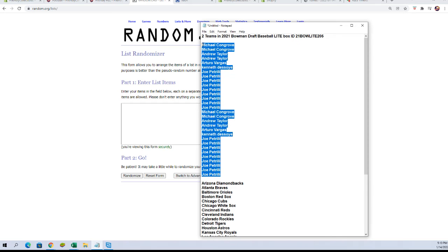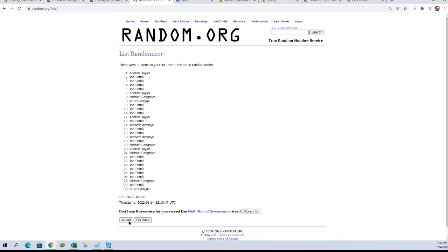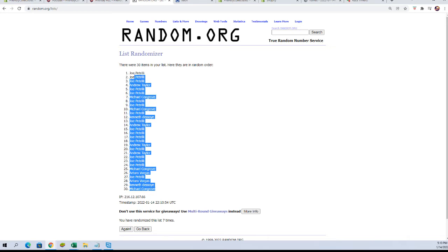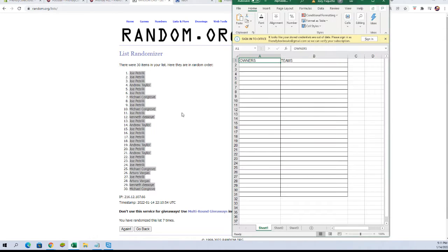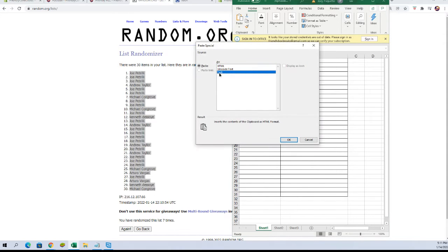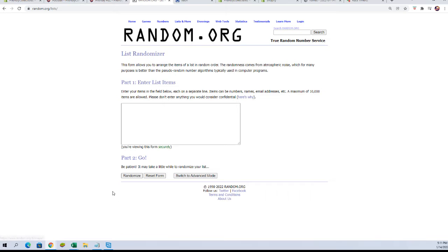We're gonna copy and paste the owners' names in here and go seven times — one, two, three, four, five, six, and seven. Paste them in over here, bam. Now let's go back over to the randomizer, get a fresh one.